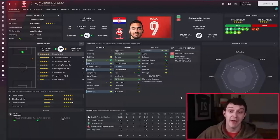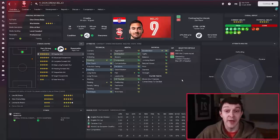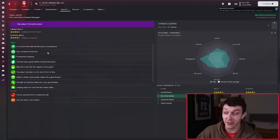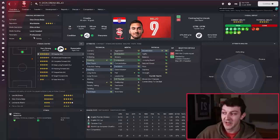Football Manager has a bunch of attributes you can see, such as the technicals, mentals, and physicals. But it's also got hidden attributes you can't see, which help make up a player's DNA. These are things such as professionalism and consistency — where the higher the score, the better that player is going to be in training and in matches. The game does give you a good clue about them. Let's take Dion Drenabellu here as an example. Click on Reports and go to Coach Report. Here you can see he's got very high consistency — the coach report calls him a very consistent performer. His personality is also professional, which means he's got a very high level of professionalism. Therefore he'd be a pretty good tutor for some of our younger strikers.